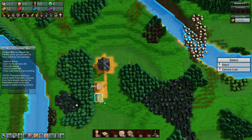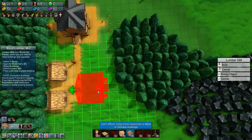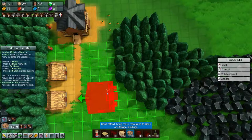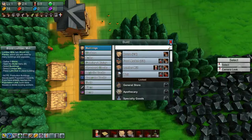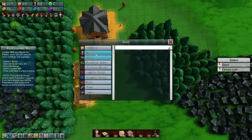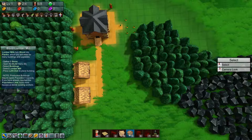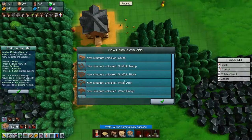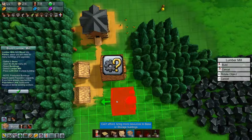And then we need to build a lumber mill. Let's build the lumber mill here. We can't afford it — we're missing some stone. But we are getting stone. Build buildings — we can just do that. And we'll build the lumber mill right here. That unlocks a bunch of chutes and scaffolds and a wood bench and so on.